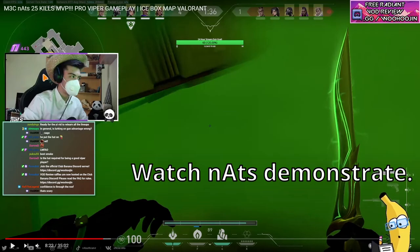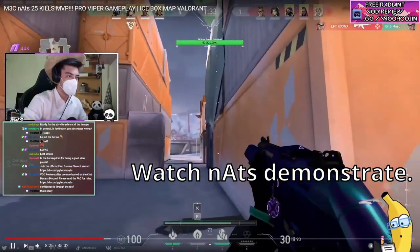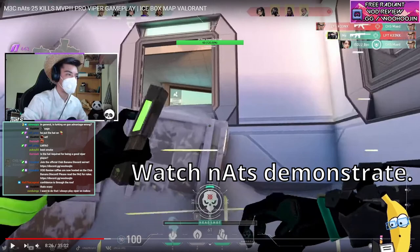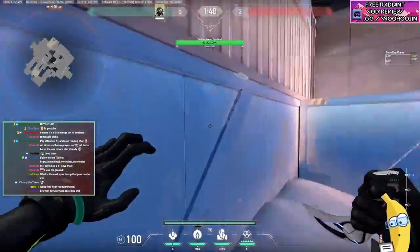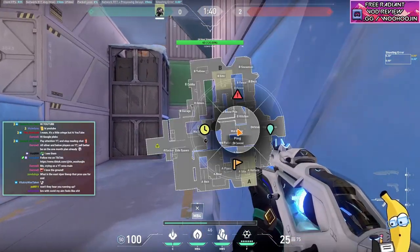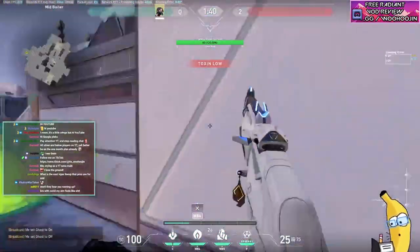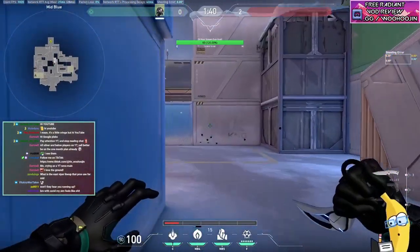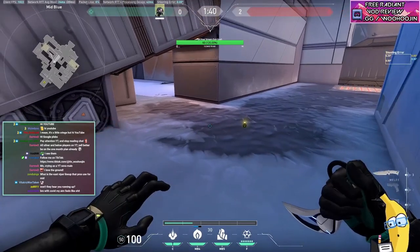They'll never expect you here because you dodged the Sova dart. It is scary and you just have to have confidence — if you manage to get into that orb before the dart tags you, you just have to walk out. Full confidence, no time to waste. If you stay in that orb you're losing your timing window. Sometimes when you throw the orb you want to stay back here and listen first, because people on boiler really like to spam the orb.